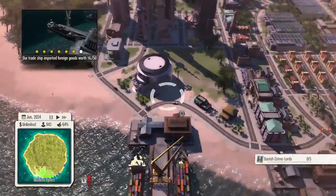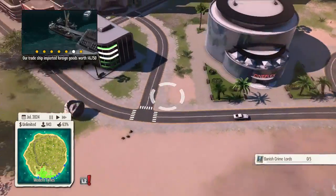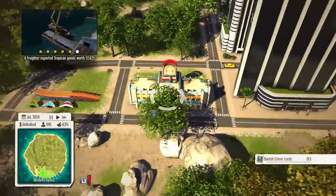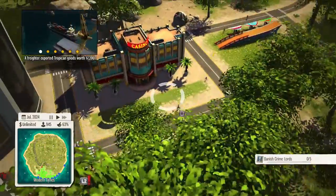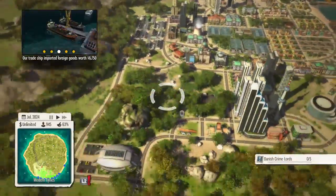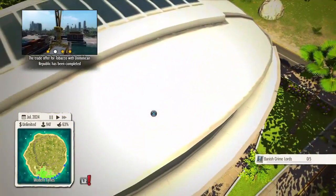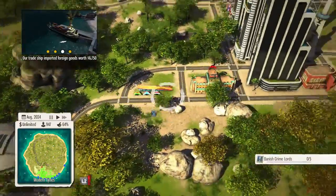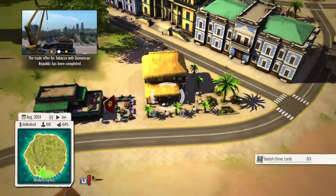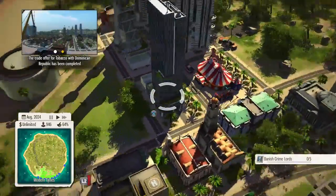This is the entertainment district — it's not finished yet. There's a cinema — or Cineplex as it's called — a nightclub, a cabaret, and a casino. There's a hang gliding club, which is why you could see hang gliders floating around earlier. There's a stadium that plays football — there's cheering in there. Down here there's a restaurant, a tavern, and a really small hotel.